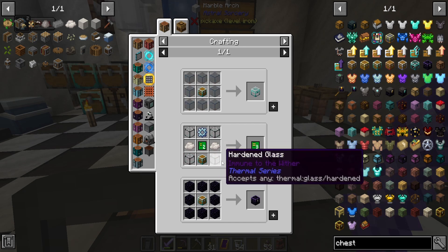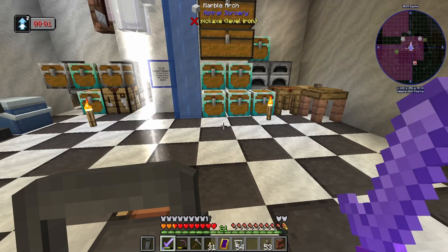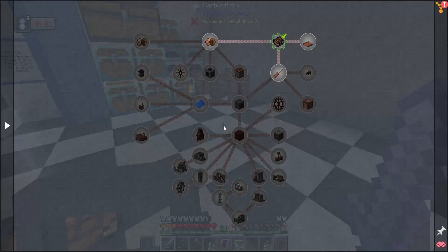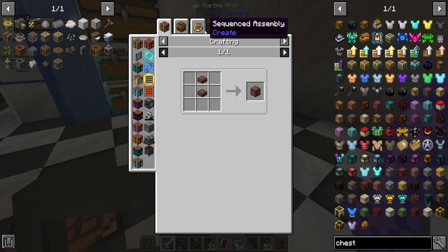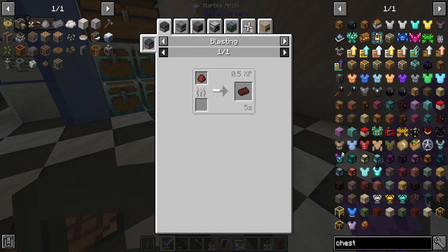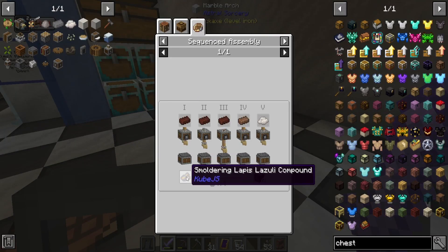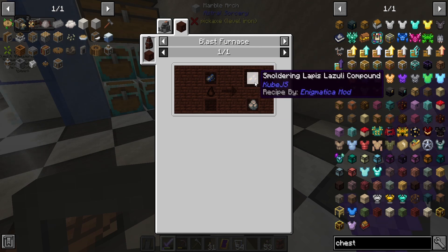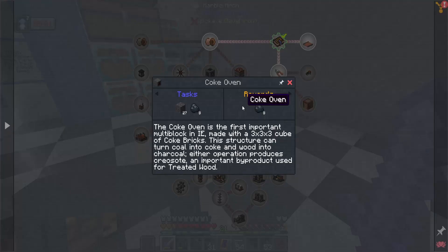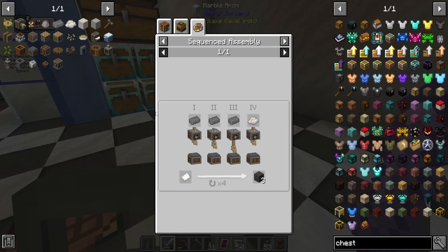It depends how hard Harden Glass is to get. Everything in this quest is not super trivial to get. So I wanted to get into immersive engineering, but the alloy kiln is out of the question because of — well, you need a blast furnace first to even consider it. Which means we need to get a Coke oven. But a Coke oven is crazy — we need to do this sequenced assembly. That's 16 of these because it's times 4.